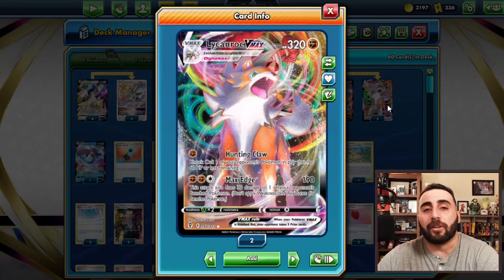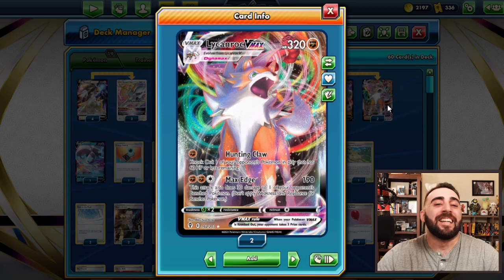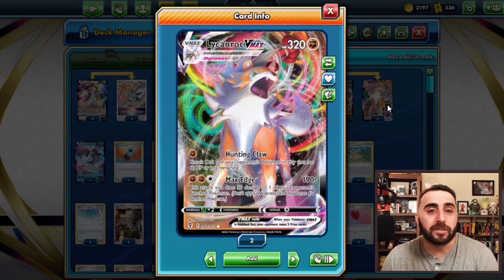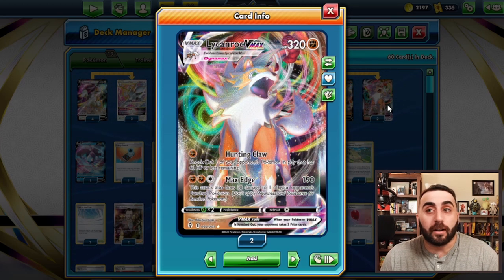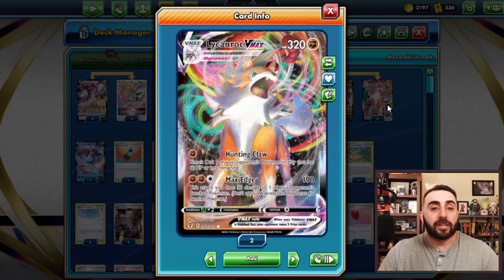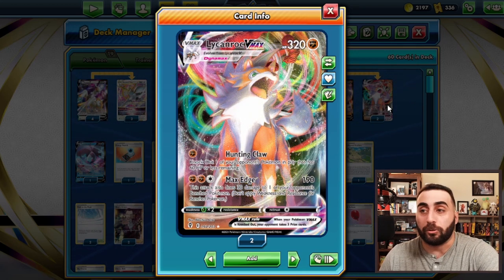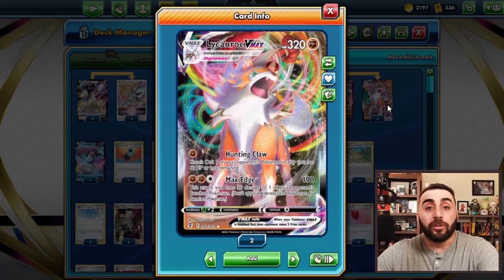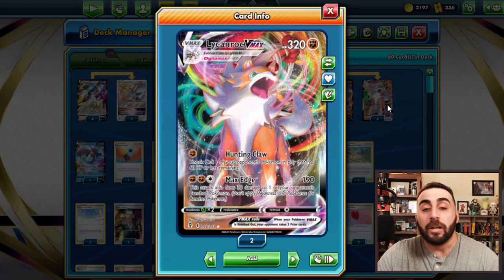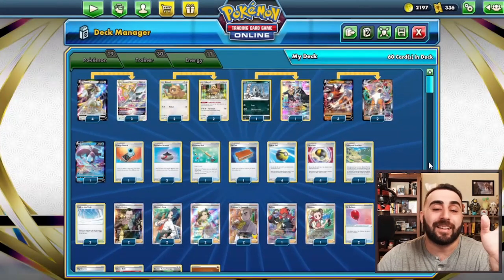Another reason I really like Lycanroc here: if your opponent gives you a single-prize Pokemon to offset the prize trade and you're like, there are so many Inteleon decks — maybe you throw in an Echoing Horn. You only need one prize, they gave you a one-prizer, you knocked out two Vs or two V-Stars, and you just need one prize left. You can Echoing Horn a Sobble and then Hunting Claw it for game. So you might not even need the Boss depending on how things go. Echoing Horn could be a really nice tech for this deck.